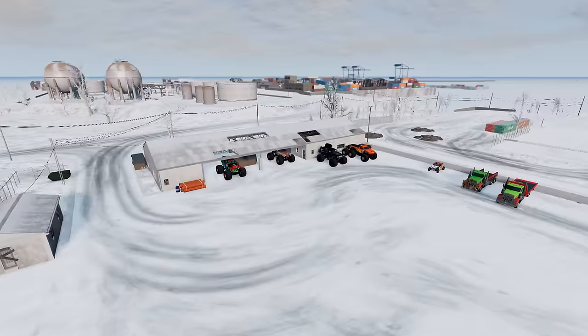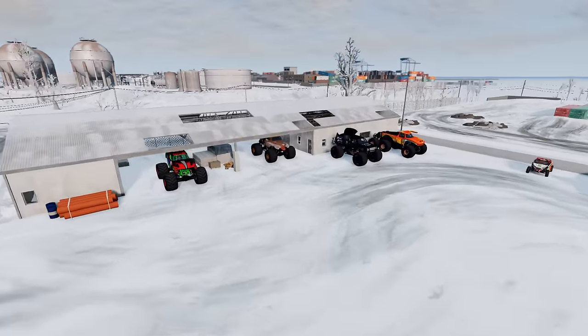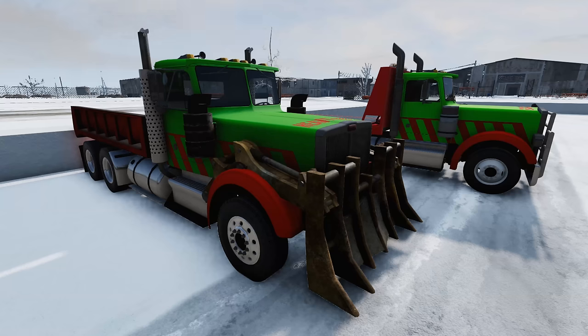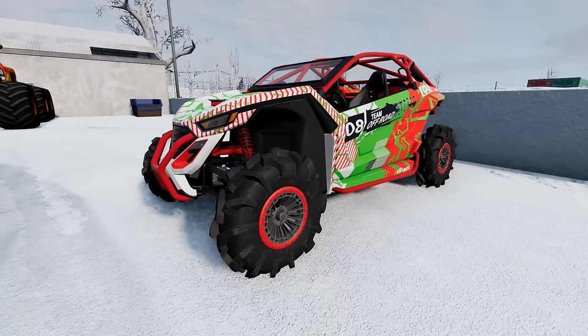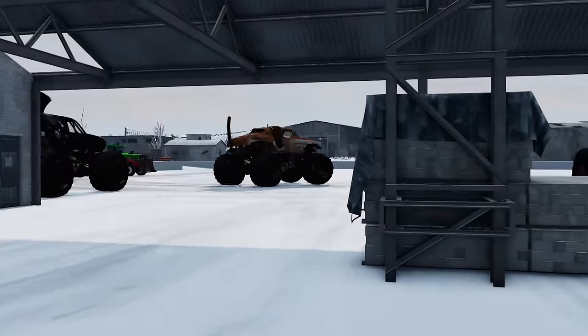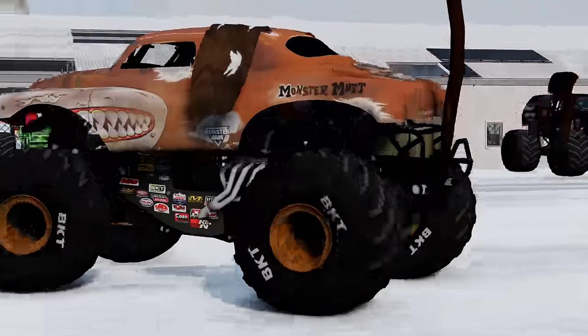Alright guys, the team has made it to base camp. This is an old abandoned construction yard on the outside of town. It's the perfect place to set up. We've brought some extra trucks for AJ Mullet to deliver stuff. We've got our side by side if we need it. We're ready to go. Monster Mutt Junkyard Dog is heading out first. Here we go!